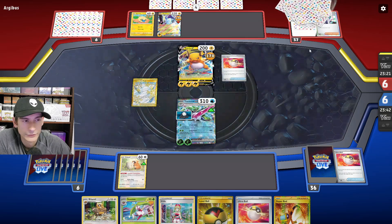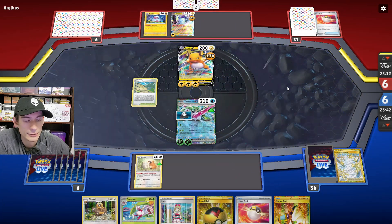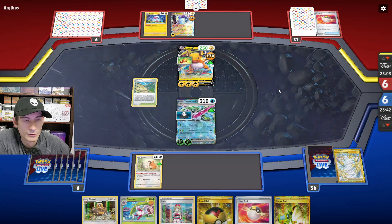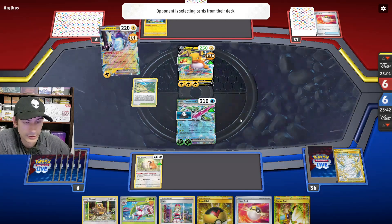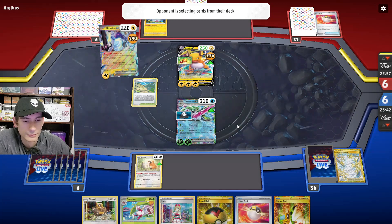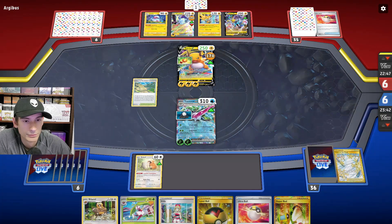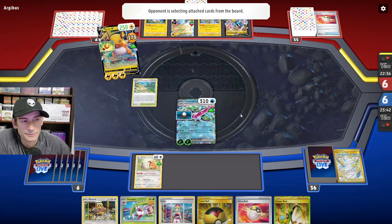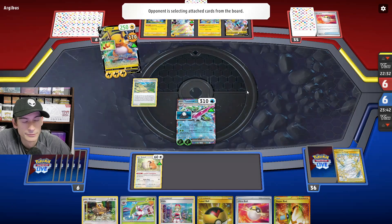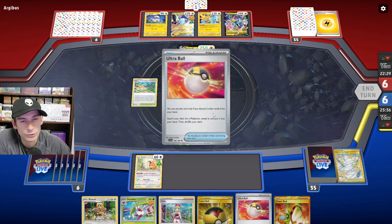They Ultra Ball for Raichu and get Flaaffy. They get rid of Path, and of course they put the Bravery Charm onto Raichu. I'm going to use Tandem Unit and do 250 with the Zapdos.